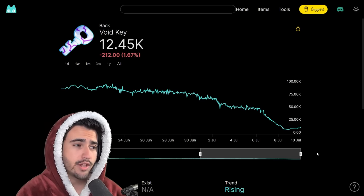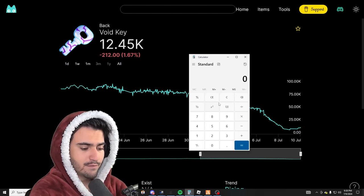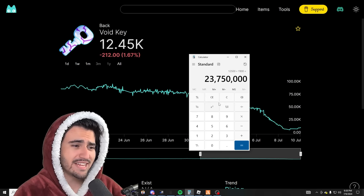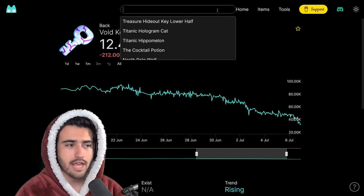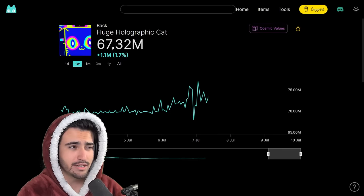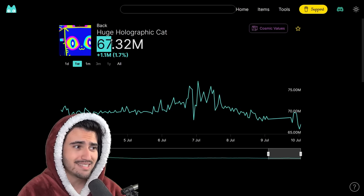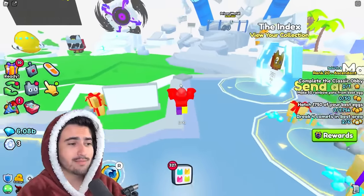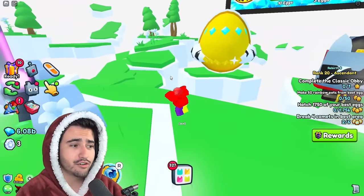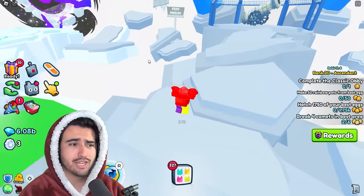If we pull out a calculator, we can figure out on average how much it would cost to open a huge holographic cat using void keys. Since void keys are at 12,500 on wrap, multiplying by the 1,900 keys it takes on average gives us a total of 23.75 million. The huge holographic cat is selling for around 67 million, so it's only going to take 23 million diamonds worth of void keys to open a 67 million diamond huge — essentially tripling your diamonds.